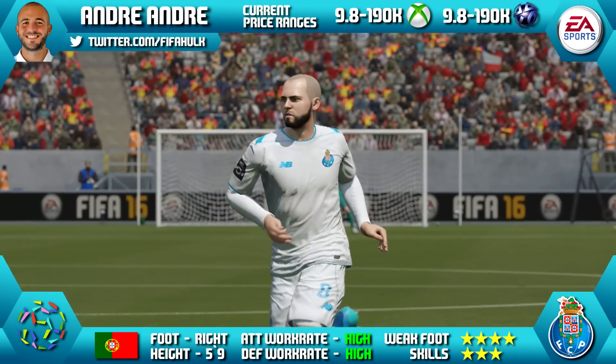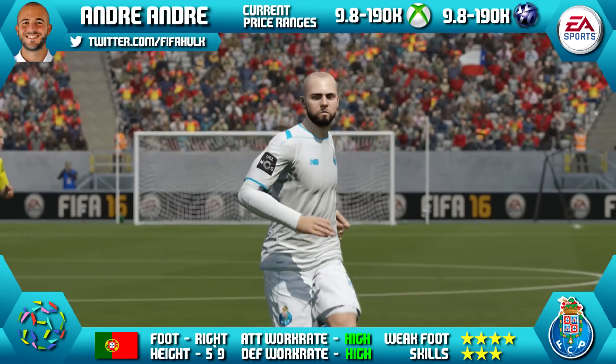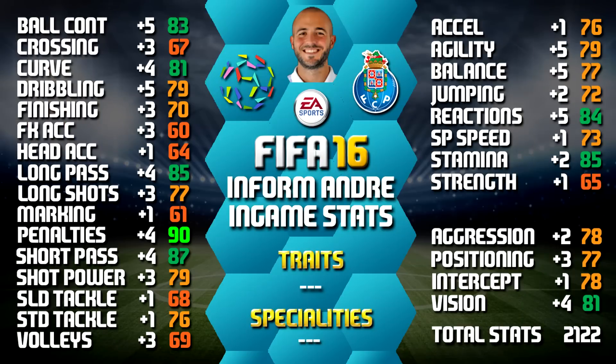His current price range is 9.8k to 190k, and that is on Xbox and PS4 as well. Looking at his in-games, his standouts are 90 penalties, 87 short pass, 85 long pass, 85 stamina and 84 reactions. We have also included all the upgrades on screen from his non-informed version as well, just as a comparison for you to see how they compare.